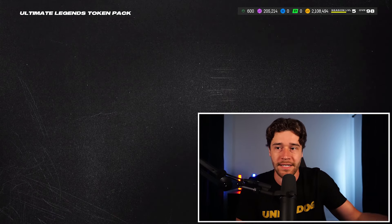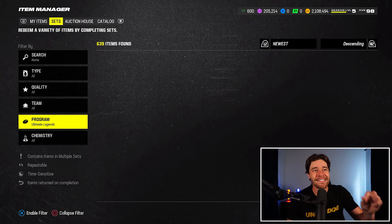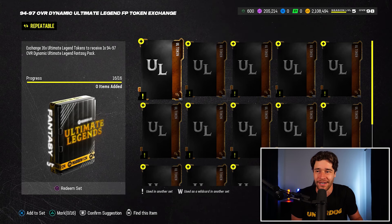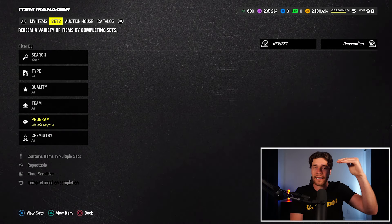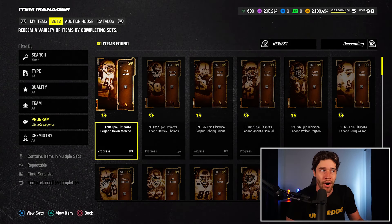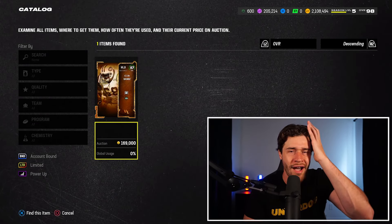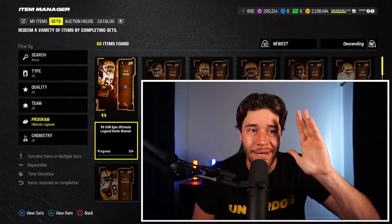What are we going to use the tokens on? I'm going to my sets, filtering down by the program Ultimate Legends, and there is this pack right here that I feel is so freaking underrated — it's the 94 to 97 Dynamic Ultimate Legend Field Pass Token Exchange. With this pack, we get a lower overall version of a UL, so a 97 instead of a 99. On Saturday, when new Ultimate Legends drop, that's when these 97s are most expensive. This 97 overall Kevin Mawai was selling for around 250k on launch.